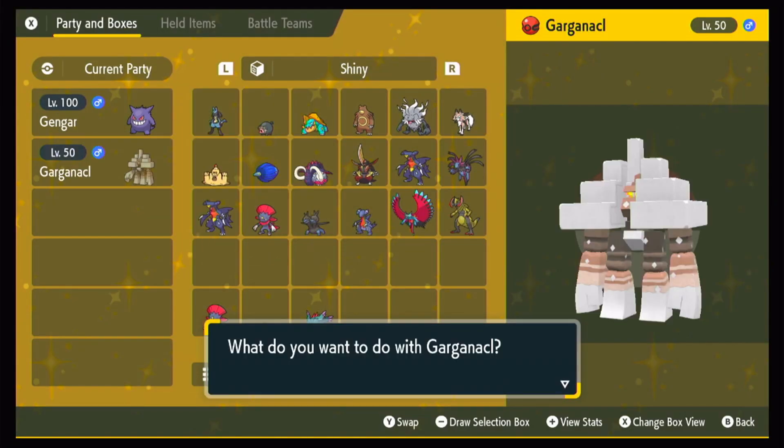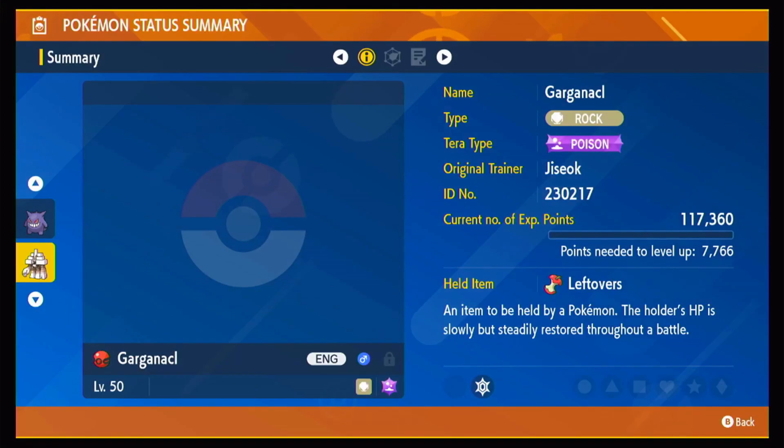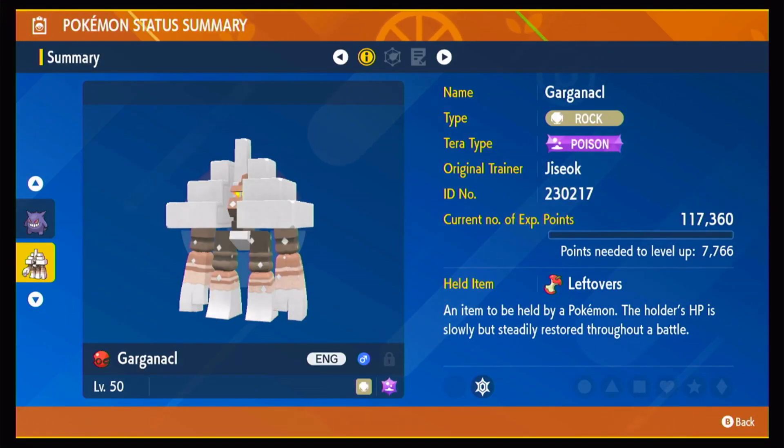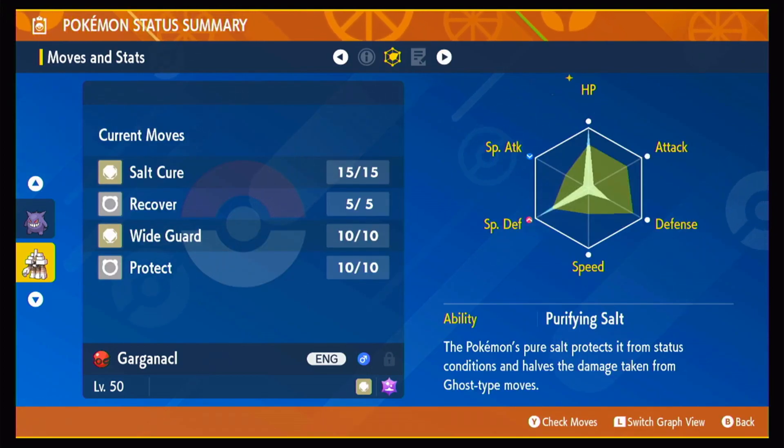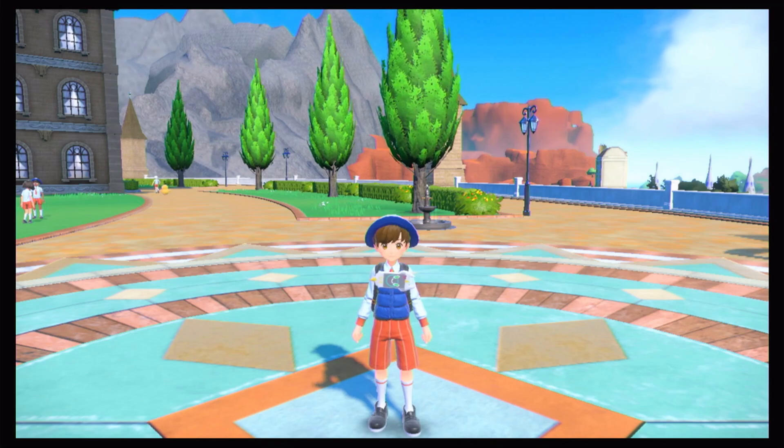It's in my party. It's in a Cherish Ball. It has a minus Special Attack, plus Special Defense nature — Careful nature. It comes with Leftovers and knows Salt Cure, Recover, Wide Guard, and Protect. It has Poison Tera type, the JSOC OT, max HP, and a spread-out Defense and Special Defense.